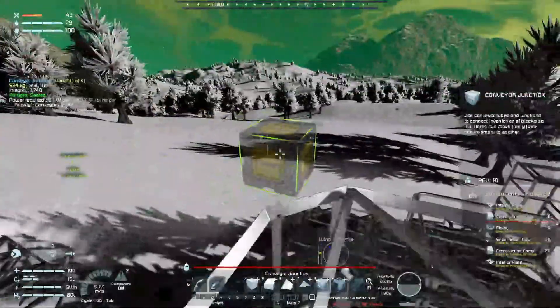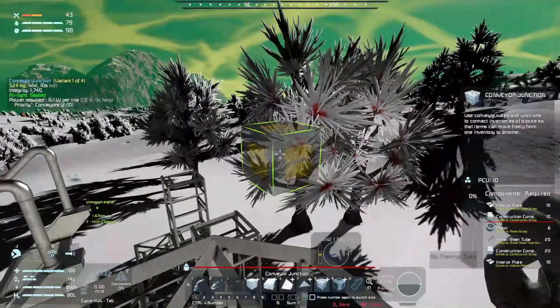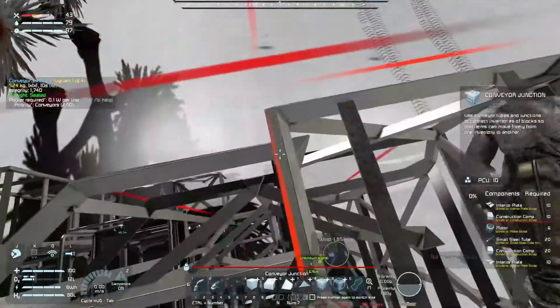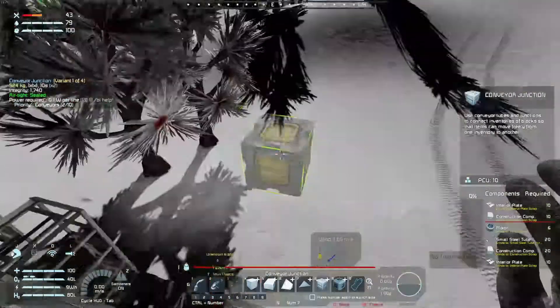Whether or not we have cargo going on the roof is another thing entirely. I don't know if I want to, because then it can get shot. But you know what, we are gonna need spots for turrets, though. So this wall is gonna be going two more out.